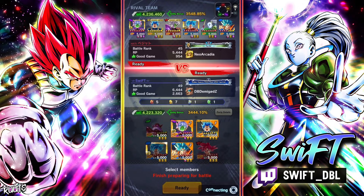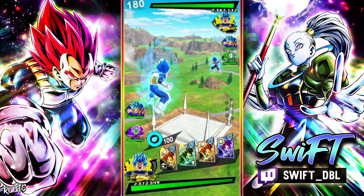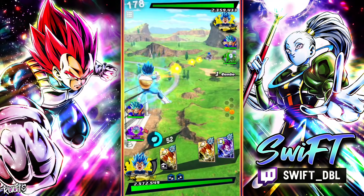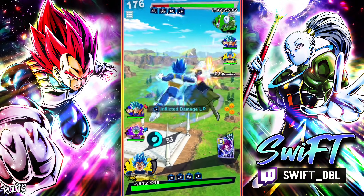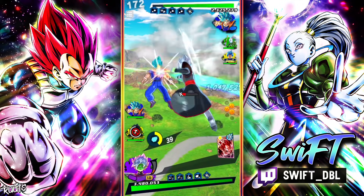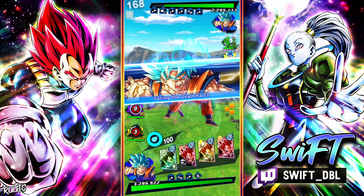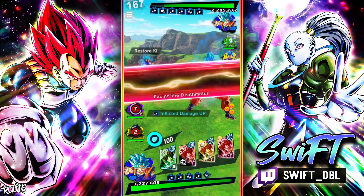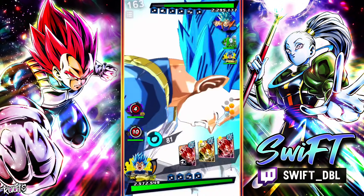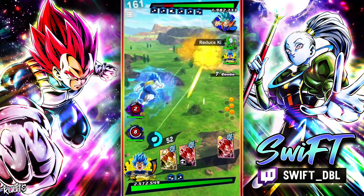Alright, we got another God Ki team — you love to see it. This guy's got a pretty good God Ki setup. We both start with Vegeta. Let's actually force him to swap out here — I didn't have to do that, but sometimes if you can force the swap it's actually a good thing. What should I do here — should I tackle him? No, let's back-float. Free priority, I'll take it.